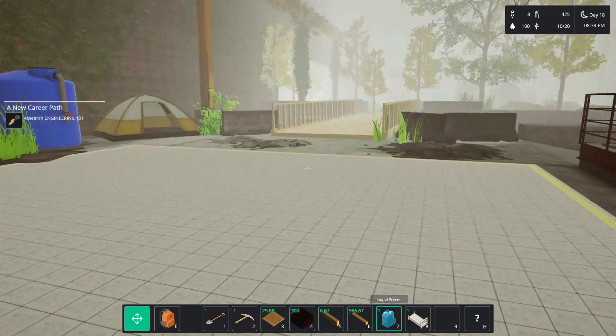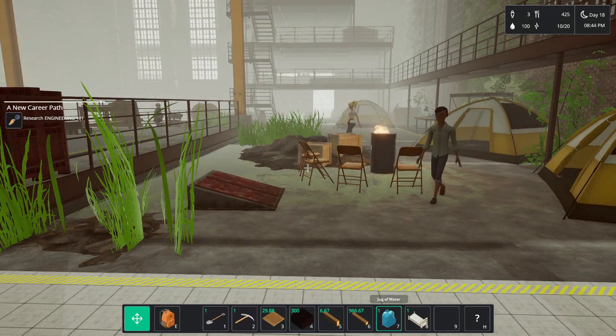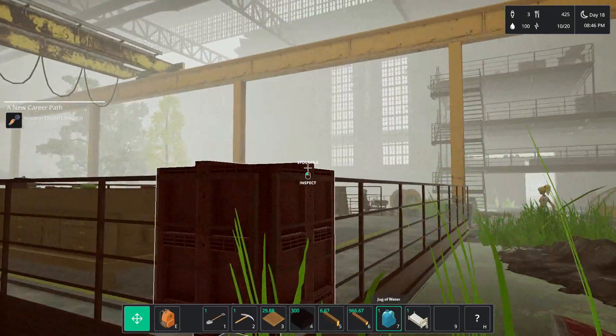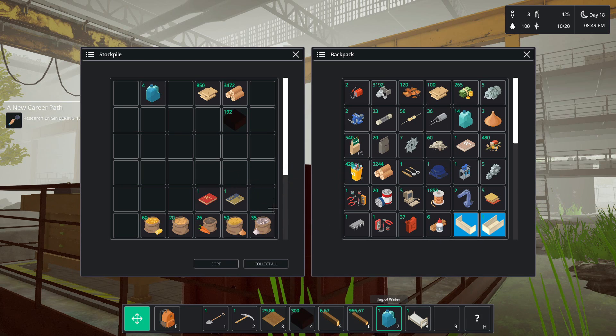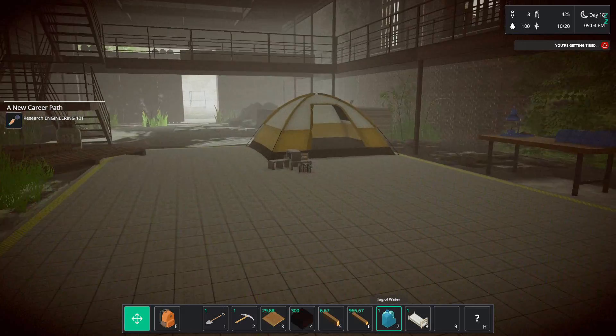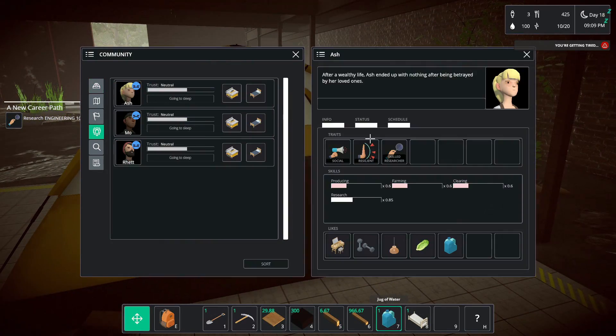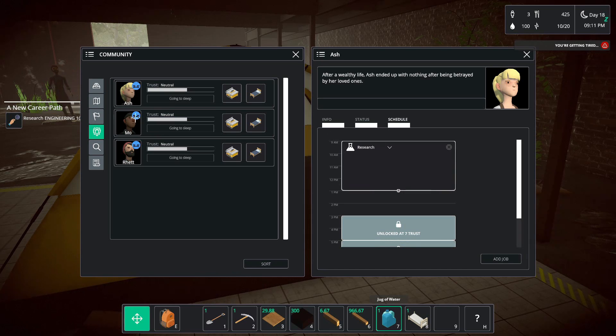I would kind of like to get houses built for them today if possible. We have the guy in construction. Let me first put the book in here because I don't want to carry that on me. Do I have any more books? No? Alright, we're good. It's night time — it just kicked me out. Before I do this — your schedule is research. I did tell it — I started researching Engineering 101. I don't know why I didn't do it sooner because you could have been doing it.